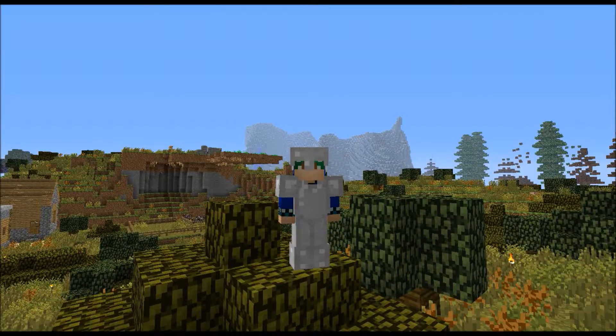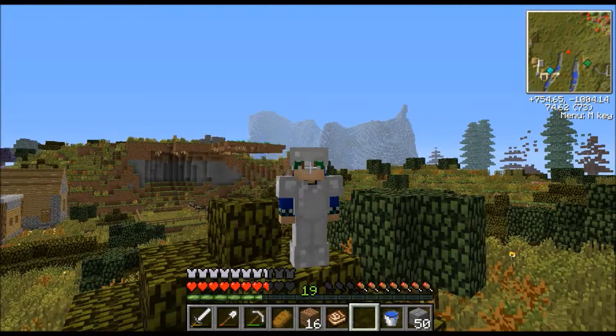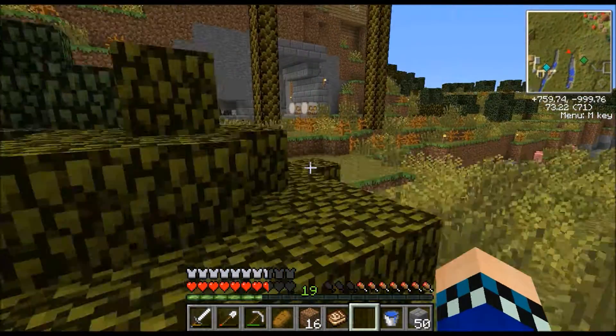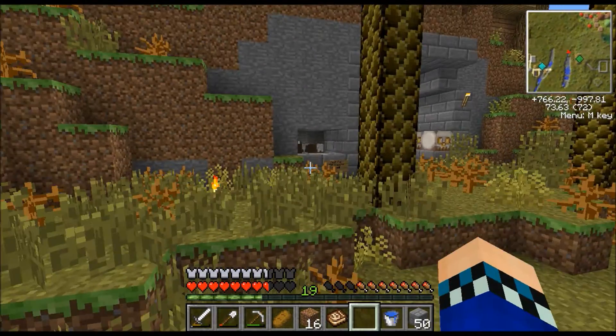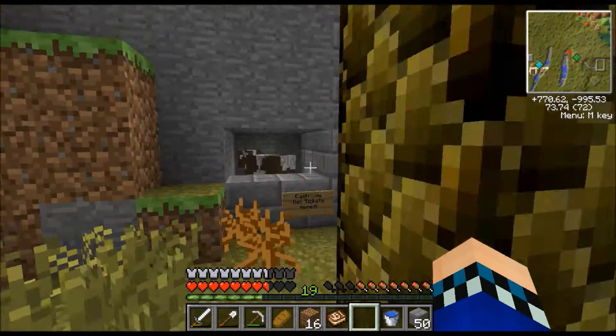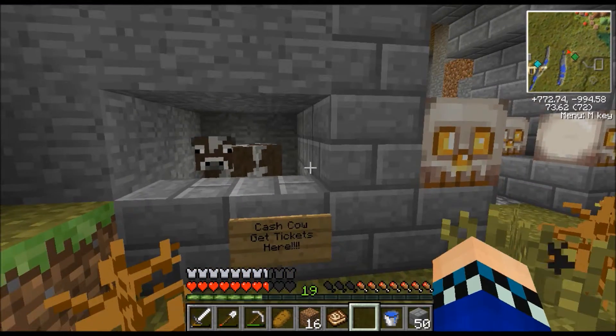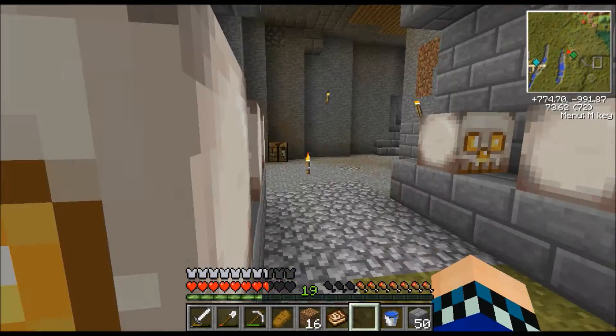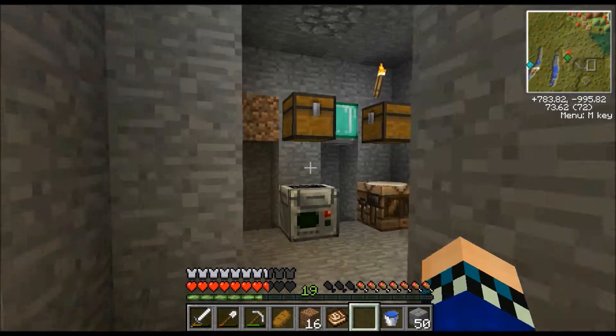Hey guys, welcome back to another episode of Atmosphere Craft with me, Trya Dyno. I've done some work — you can kind of see in the distance on the left that I've constructed my hanging gardens, which is mainly wheat because that's basically what I'm going to need the most. I've also made this little entrance way for the cash cow for tickets into the park, which is just a little added touch since I always need milk to make the dinosaur eggs.